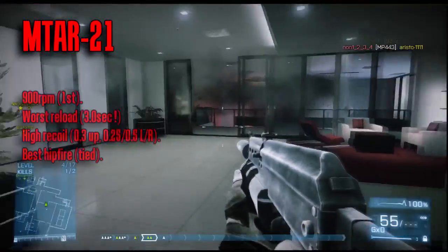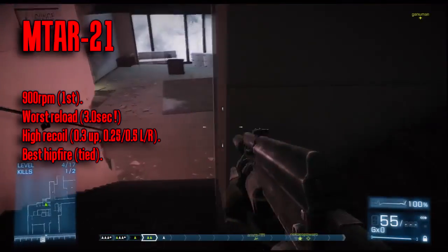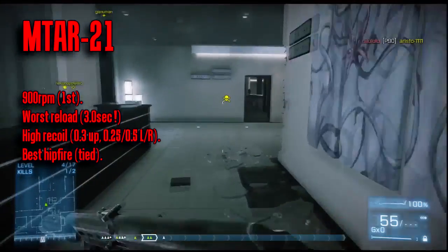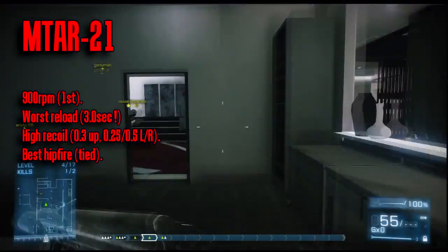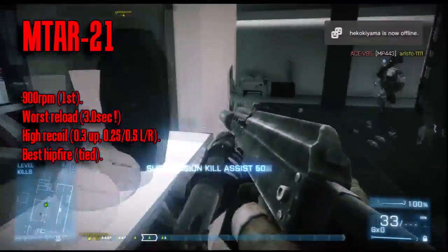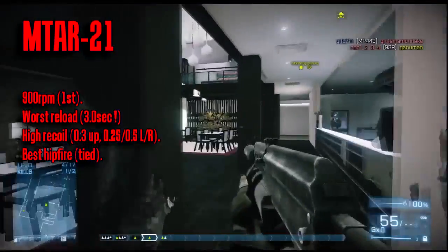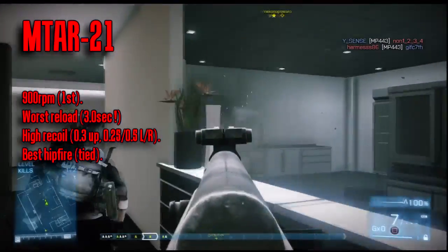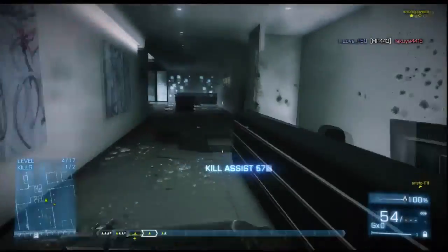The MTAR-21, also for the Engineer class, is clearly like the FAMAS of the carbines. It has the fastest rate of fire and best hip fire, meaning it will cause a lot of damage up close for those first 30 rounds. Thankfully it's balanced by horrendous reload times and high recoil, so it shouldn't be a threat from afar. It will be a dangerous weapon in the hands of run-and-gun kamikazes spraying up close. I expect this to be the noob gun of choice. Not my type of gun, though I did love the TAR from Modern Warfare 2 for any Call of Duty fans.